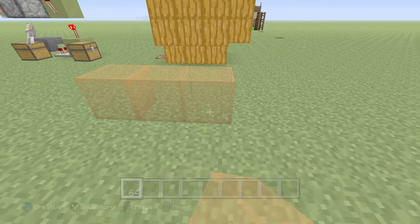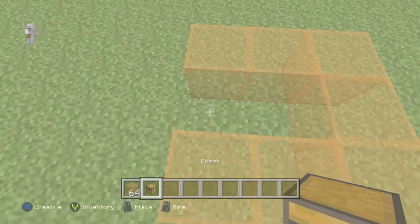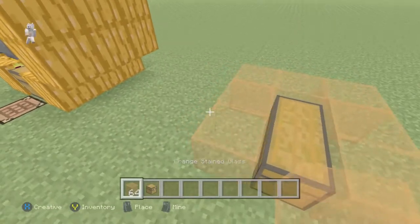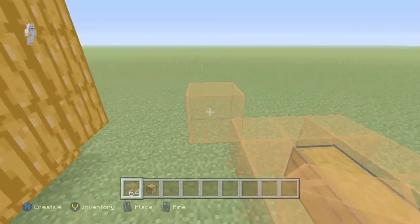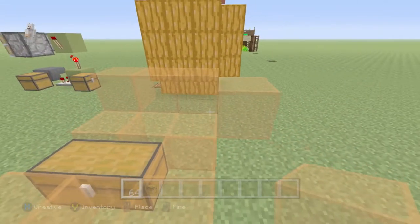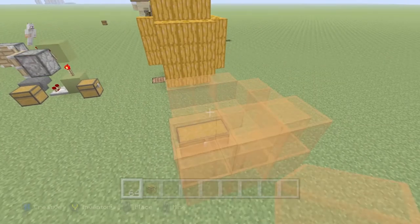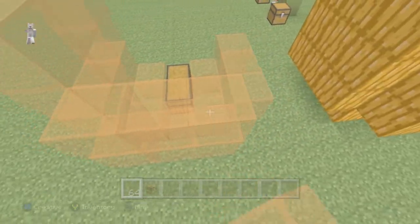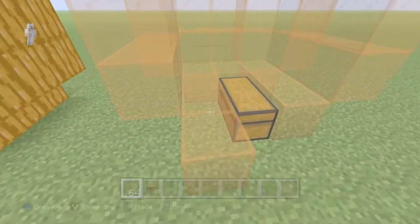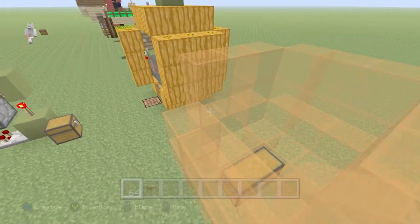What you want to start out with is a base like this, then grab your two chests and place them like this. Come right here and go all the way around like that. Then you want to go up three high on each side, and you also have to do this side as well.